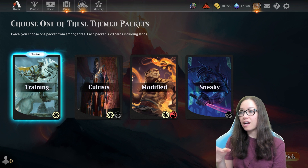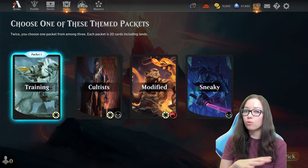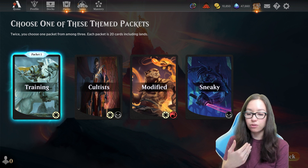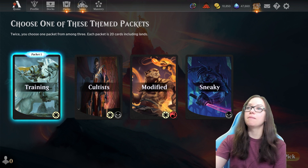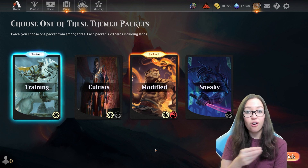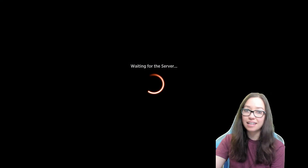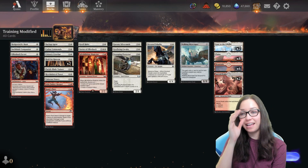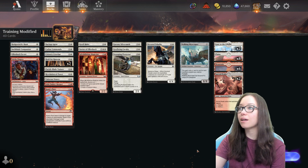Now we've got Cultists, Modified, and Sneaky. Sneaky doesn't work real well with Training because you want to be getting counters onto your creatures and building them up over time — when you pull them back with the ninjutsu abilities, that's probably not super great. So let's go ahead and go with Modified, because creatures that have trained are indeed Modified, which should synergize really well. Let's see if we can get a good deck here and get a game in. This is my honest first event — I have not done any of these off stream.